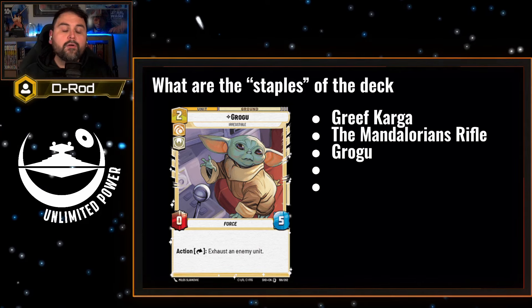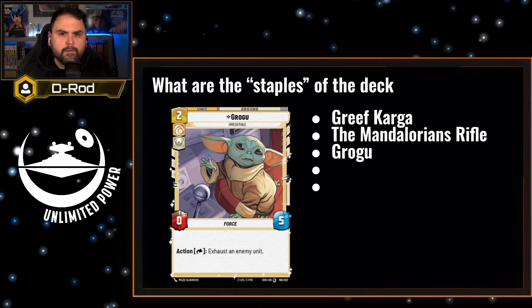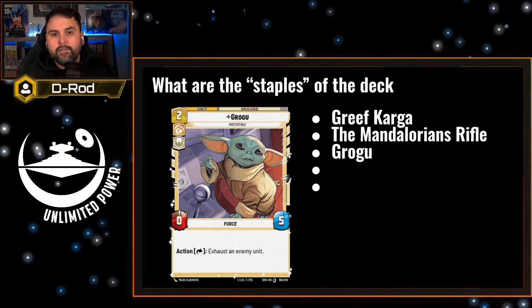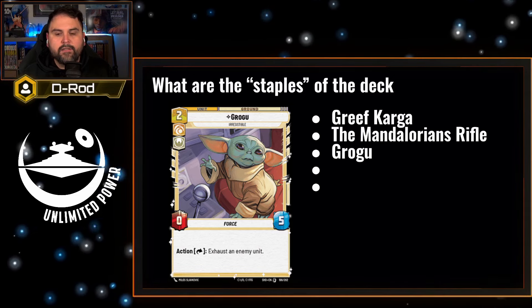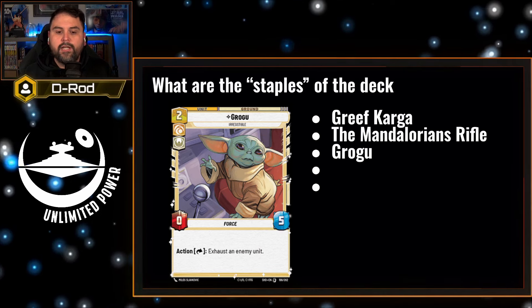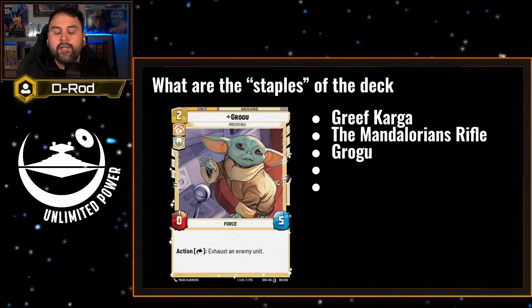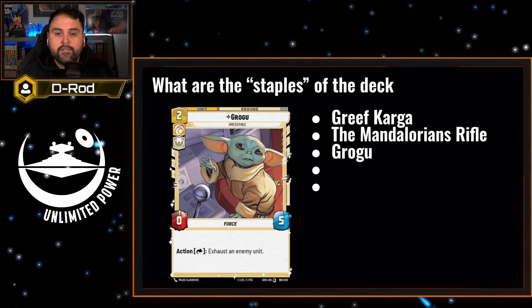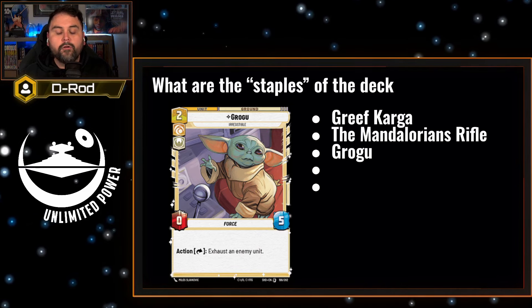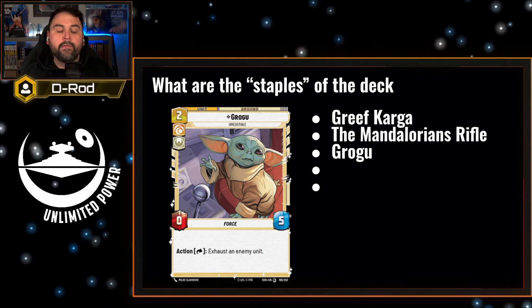Next is Grogu, a two-cost force user with 0 power and 5 health. Grogu's probably going to be the one unit people want to take out of this starter deck, but I'm going to advise you not to — let's build around this. There's a lot you can do with Grogu at a two-cost, and you're not losing much. At most, he's always going to be able to exhaust the enemy unit you don't want swinging on you with no limitation. So it can be a Devastator, a Crate Dragon, a Darth Vader — Grogu can make sure you take no swing from that unit.